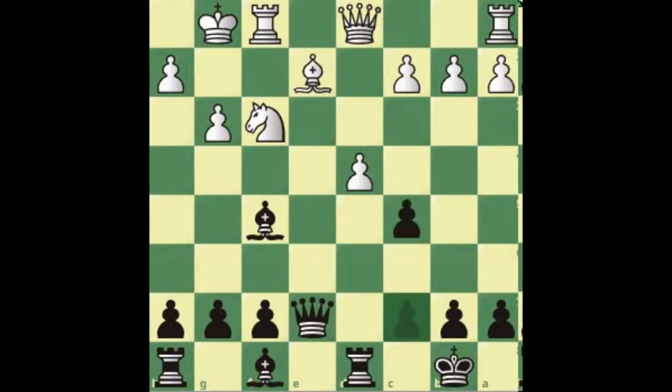Now our goal is to play c5, which puts more pressure on the d4 square and threatens to take it. In this type of game, pressure on the dark squares in the center may be added by pawn to g6 and bishop to g7. It's important to remember this because that's the only good way to develop our dark-square bishop, which has been a bit left out.